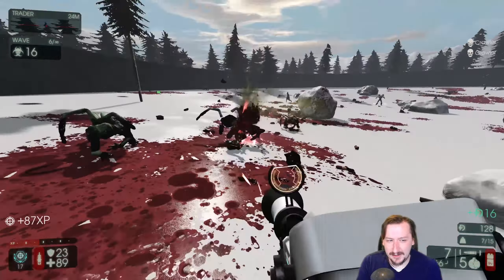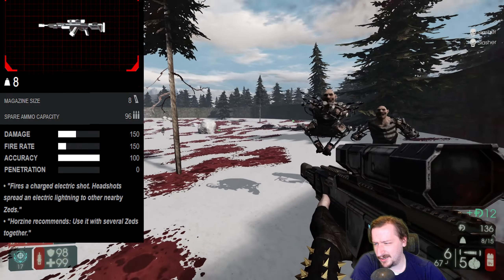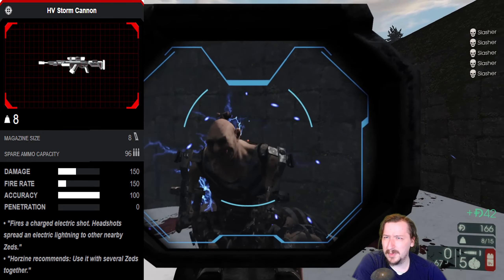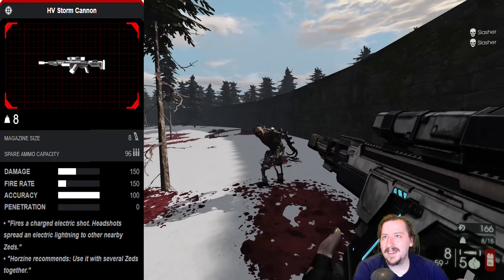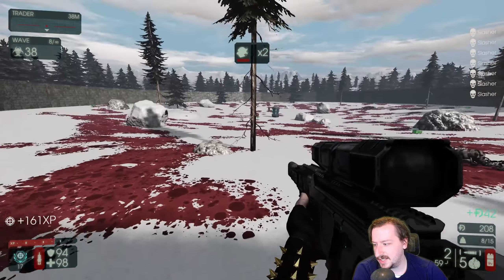Next weapon is the HV Storm Cannon. This is a DLC weapon and it's actually pretty good. It does decent damage, and if you hit something in the head, it arcs lightning to other enemies — it's actually really good for clearing up small enemies and decent for killing big enemies. I'm going to put this like A tier. The weight is a little bit awkward, and the zoom is a little bit awkward too. It's okay on Survivalist as well, but I'd probably say it's a little bit lower at like B or C tier for them.